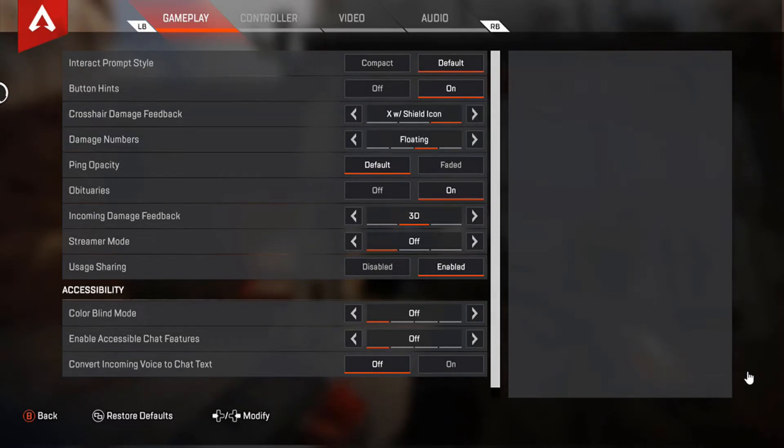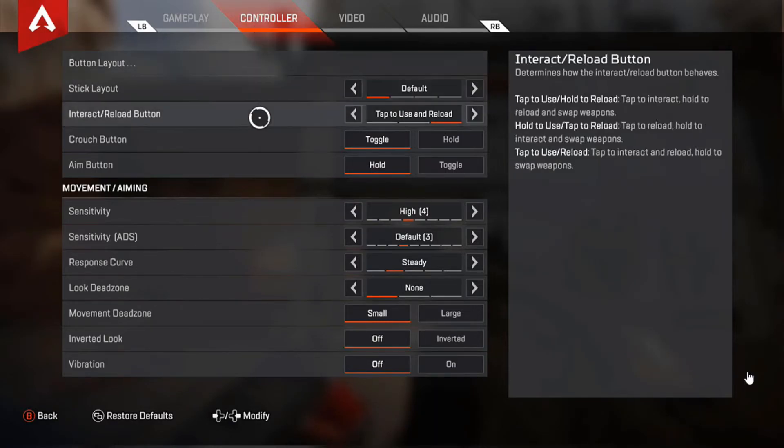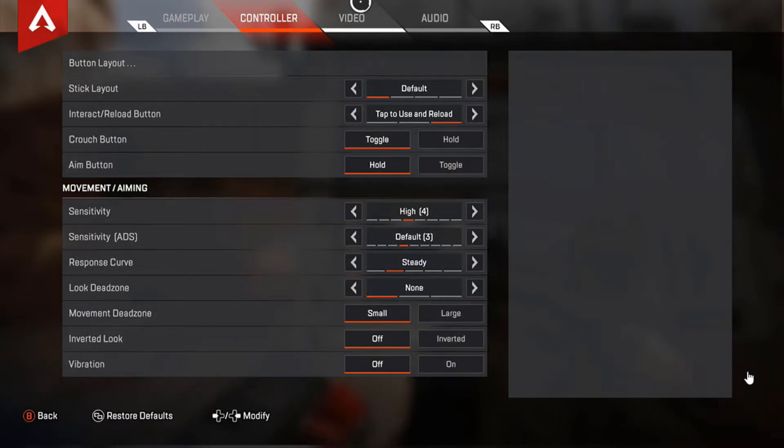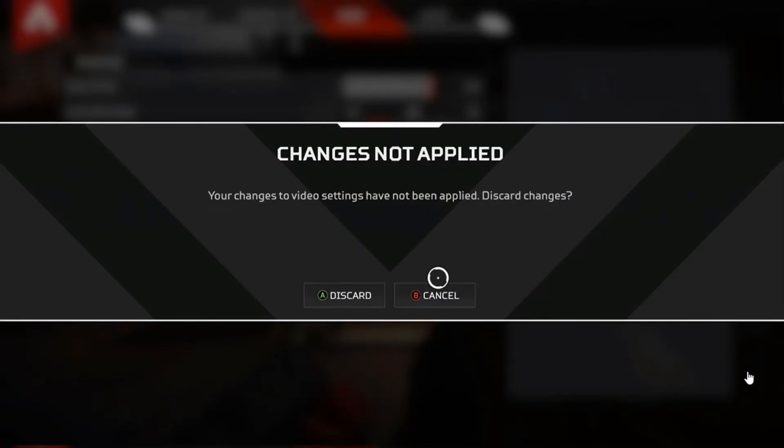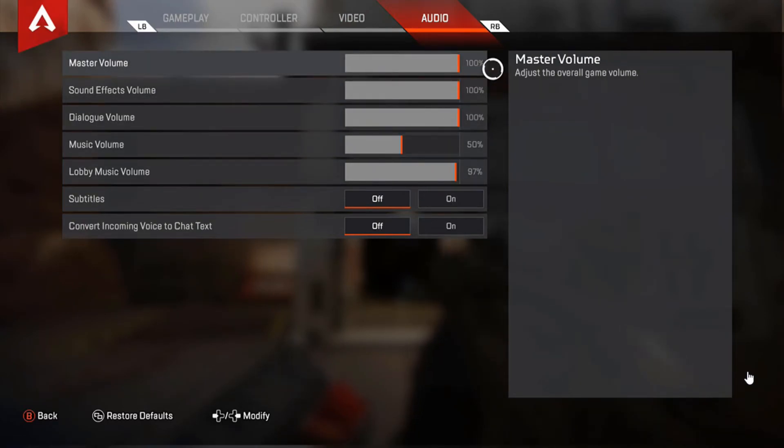I'll show the gameplay for about five seconds so you guys can get a good view. Here are the controller settings, and then the video settings. Remember guys — if you have a monitor or a small to medium TV, I would recommend going from 100 to 107. But if you guys have quite a huge TV or medium TV, I would probably say around the 80s or 90s. And there's audio — I won't interfere with that much since it's my personal music settings.